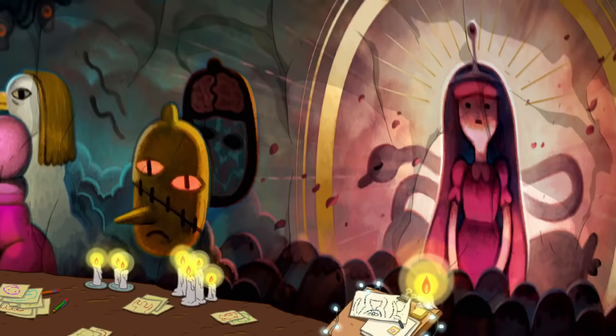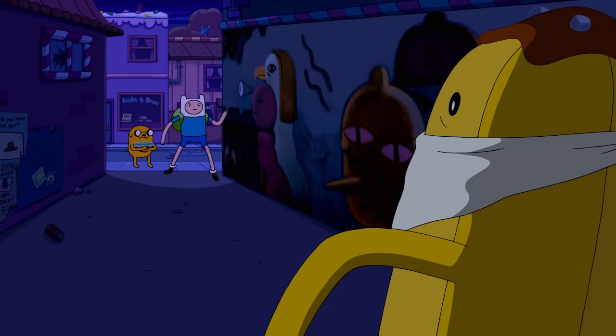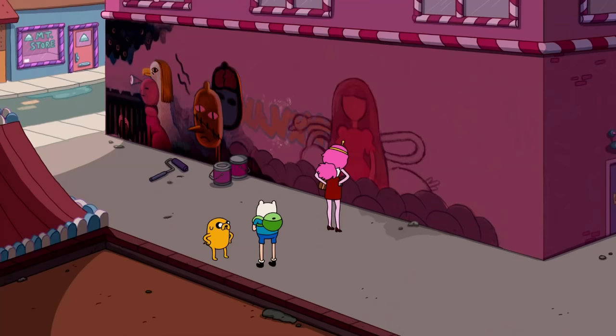In the episode The Thin Yellow Line, BananaGuard16 secretly painted an amazing mural which he then tried to graffiti in the Candy Kingdom streets. This video will examine what the mural depicts and what those depictions represent. This is the entirety of the mural in full, and I'm gonna break it down starting from left to right.